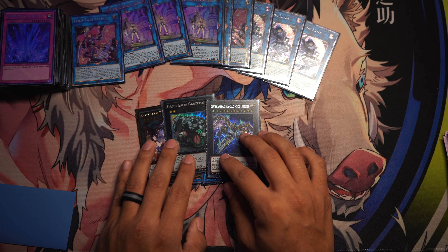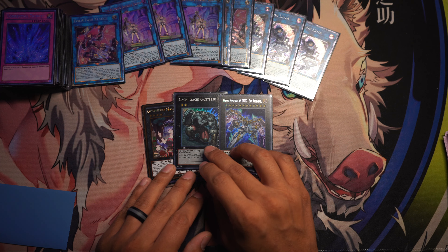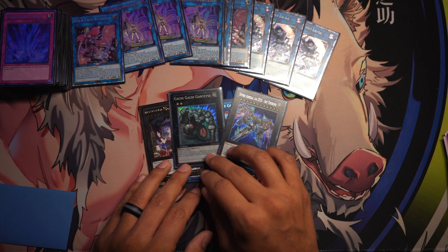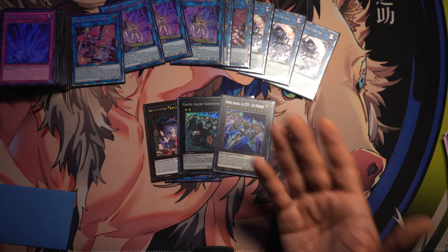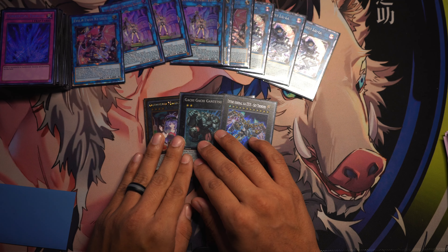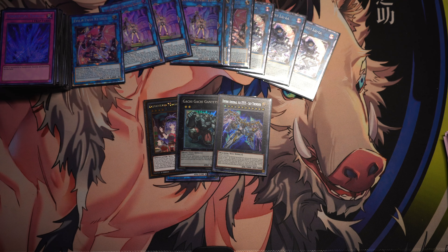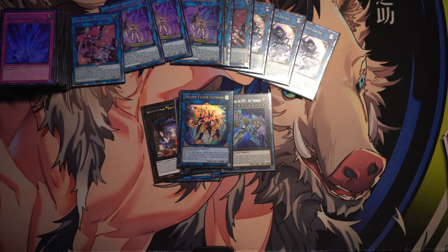I run one Nightmare Unicorn and one Nightmare Griffin. Griffin actually saved me from a DPE — being that he's a fusion, most people don't read Griffin's effect and he's basically like a floodgate. It states that any special summoned monsters on the field cannot activate their effects unless they are linked. So Swordsoul — unless they're playing Tenyi and run links — is all straight synchro so they really can't do much.